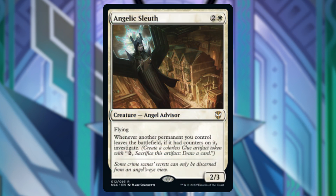Next is Angelic Sleuth — whenever another permanent you control leaves the battlefield, if it had counters on it, investigate. This is too slow and I don't want my permanents to leave the battlefield. This isn't a bounce deck or an exiling deck, so we really don't want to put this in here. The clue tokens would be nice but anyways we're taking this one out.